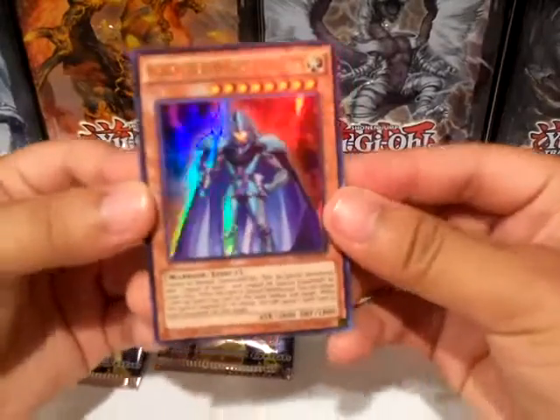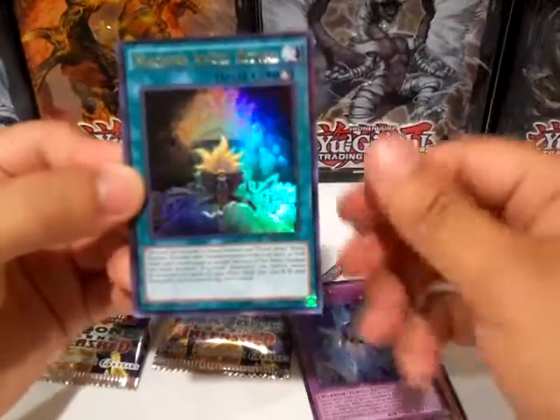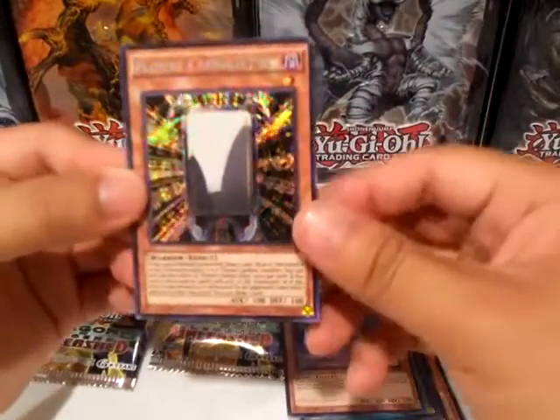First, we get a Legendary Knight Tamias Ultra Rare, a Goddess Bow, Machine Angel Ritual, Cyber Petite Angel, and our secret rare is Flower Cardian Pine.